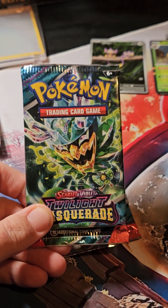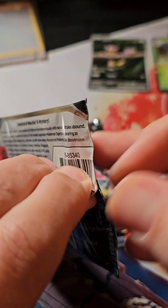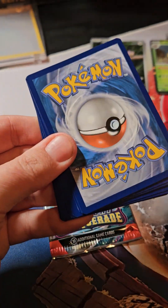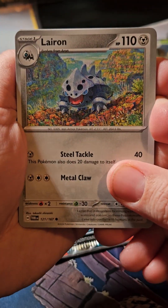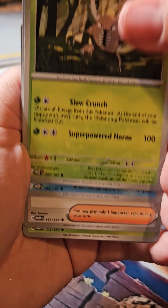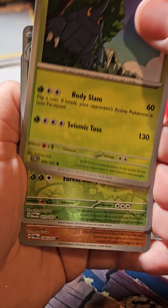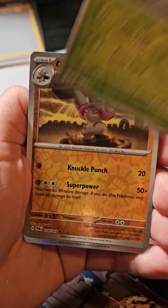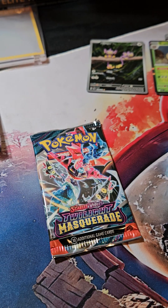All right, Twilight Masquerade — bring on Eevee. I want Eevee. Come on Eevee. I'm still hoping to get that card; I have not pulled it yet. So we got Lairon, Chimchar, Pinsir, Fiona, Carmine — or Carmine, how do we say that? Heracross. Almost gave away everything right there. Palafin, Trevenant, Girafarig, and Tinkatuff. This box is looking sad.